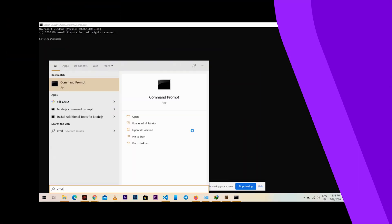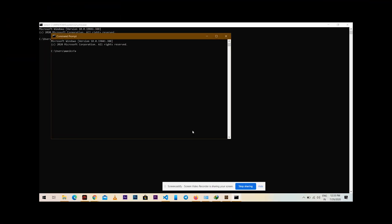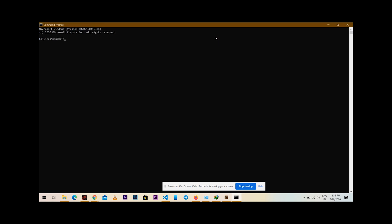Now just make sure you have all the drivers installed on your PC. If you haven't, use the link in the description and install those first. After that, connect your device to your PC and open Command Prompt.